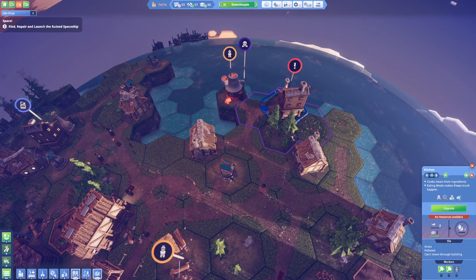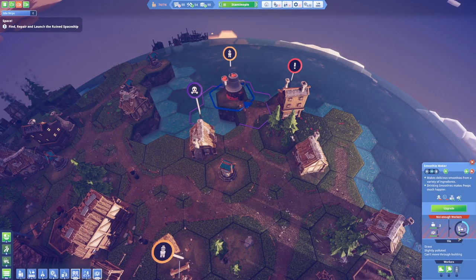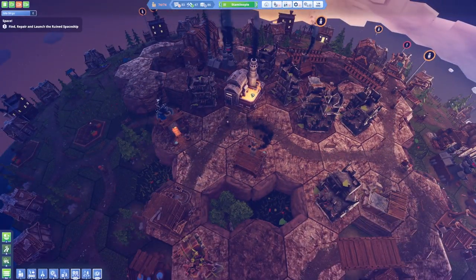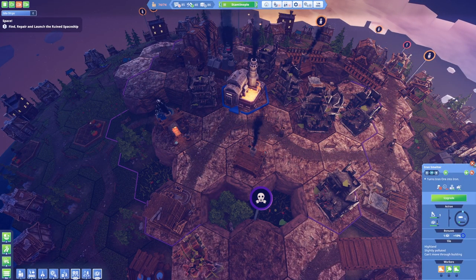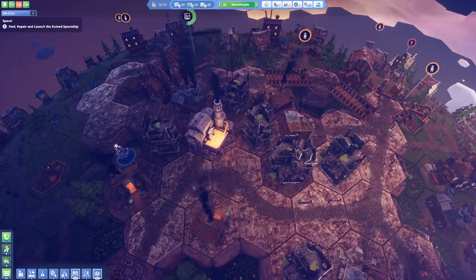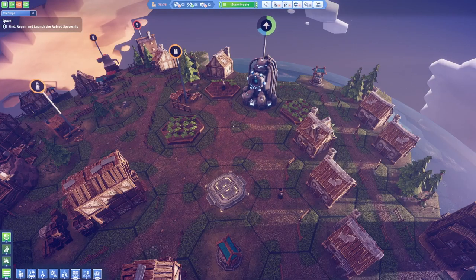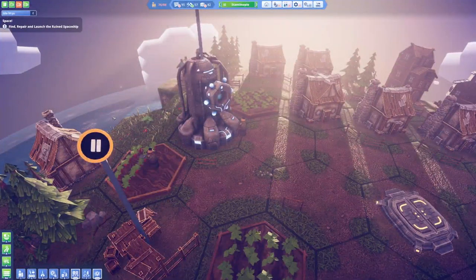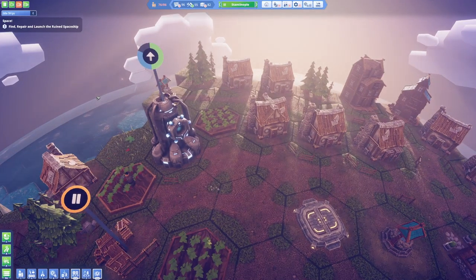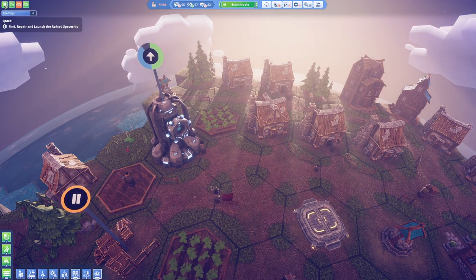I know that overpopulation is making my people sad but I am offering them a lot of stuff that is going to increase their happiness levels. This is producing a lot of juices which they should be happy about. Look — the workers here are no longer unhappy, which is definitely an improvement from the previous episodes.